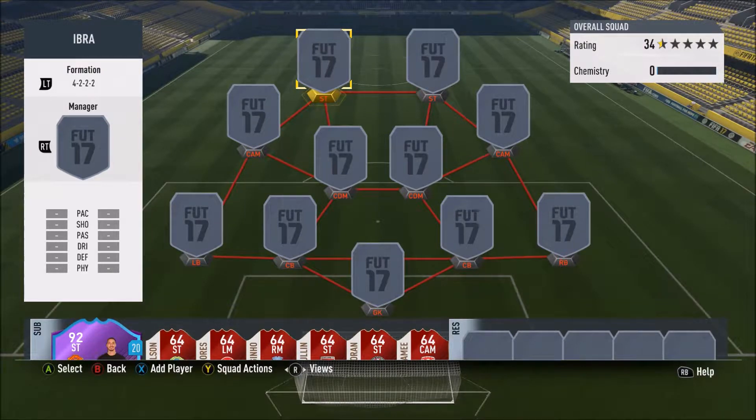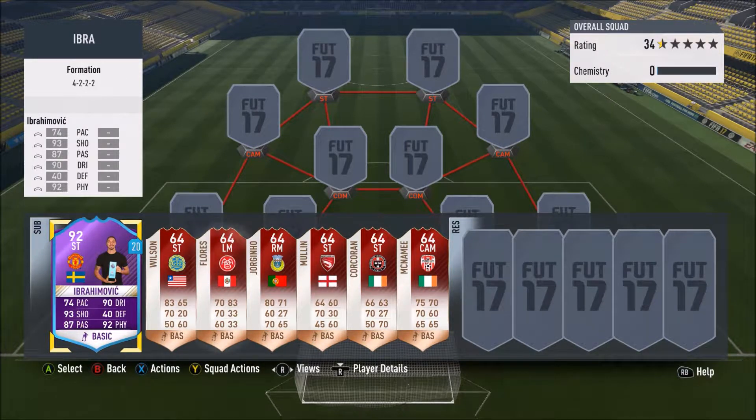What is up boys and girls, it is Julienio back here with another video. Looking on the bench, you can see something purple and blue - it's a loan card. I didn't have the money to go and buy him. It is the Player of the Month Ibrahimovic from like November, quite a long time ago. FIFA are re-releasing all these SBCs with these cool loan cards.